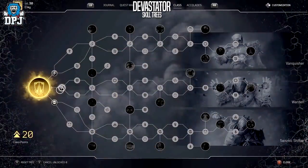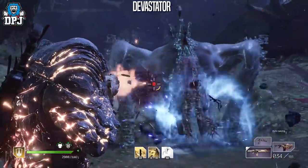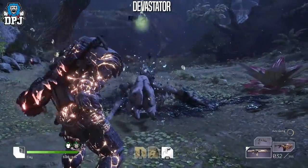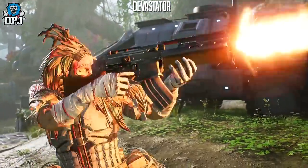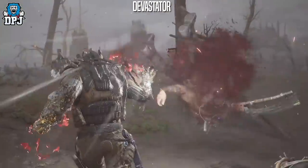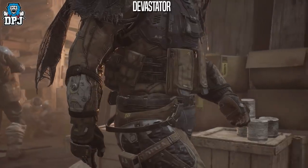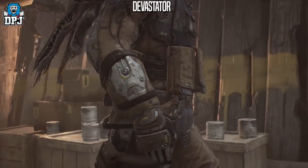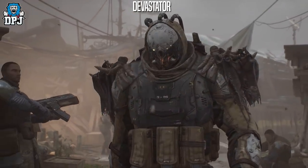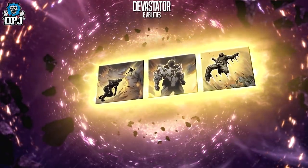This class fills the role of the typical tank, but it is in my opinion much more than that. As a close-to-mid-range specialist, the Devastator controls gravity and can manipulate the earth itself. He specialises in damage over time and explosive damage, as well as sustaining and improving his own defences the more he slaughters the enemy. Let's check out those eight anomaly powers.